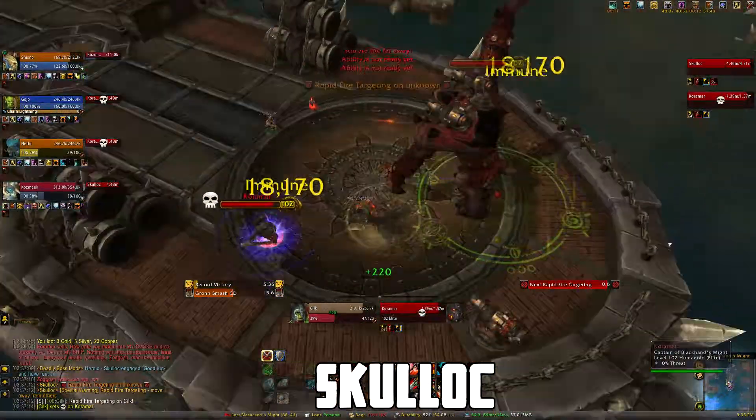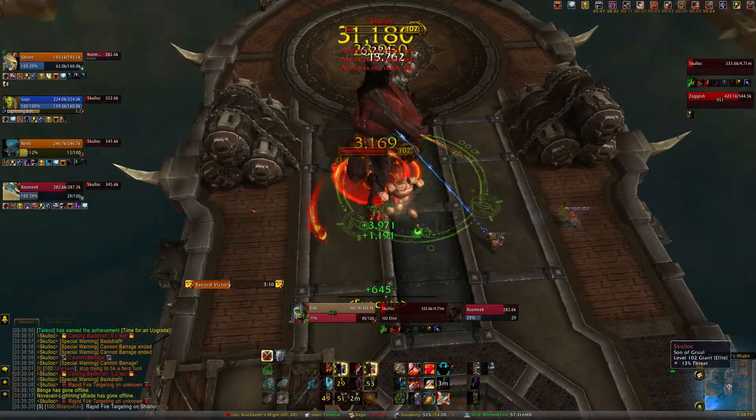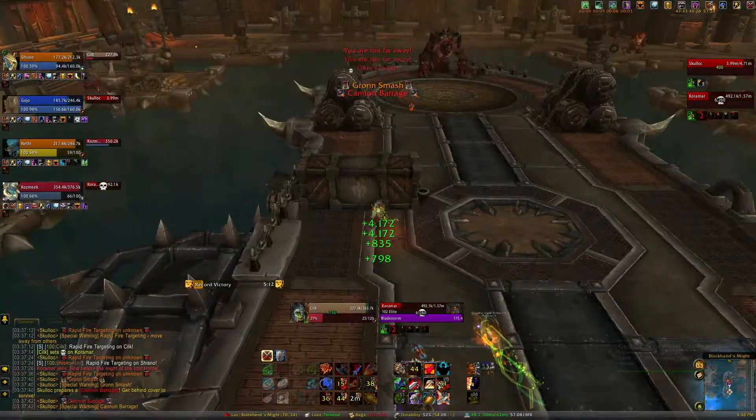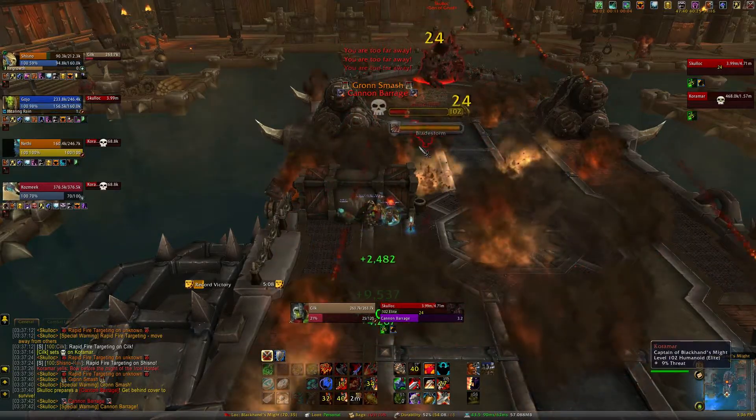Kill the guy beside this boss first, and then just focus the boss. If he spawns another add later in the fight, you can either kill it, or if the boss is almost dead, just kill the boss. If you get Rapid Fire on you, make sure to move out of the group. During Cannon Barrage, you want to hide behind these boxes, and then when you get close to the boss, you hit him, and that'll make him stop casting it.